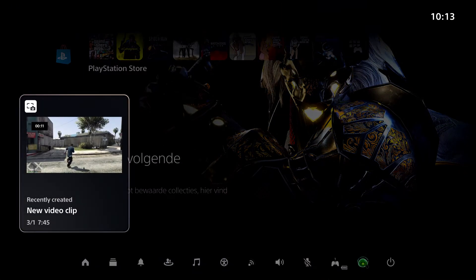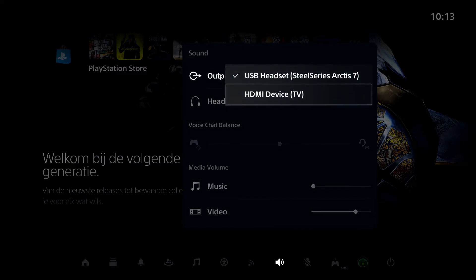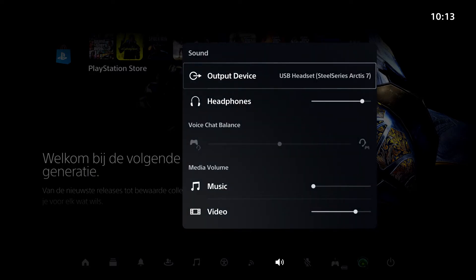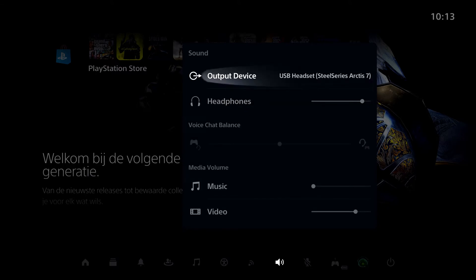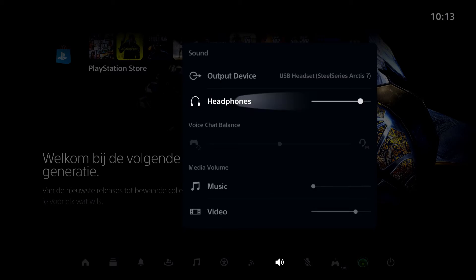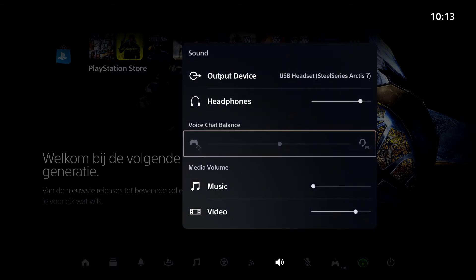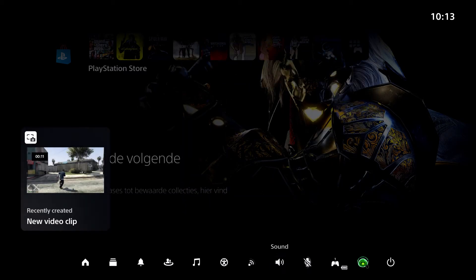Now let me show you Sounds. If you want to hear sounds from your output device you can set that here, or change it to your TV. For Headphones, you can control how much sound you want to hear from your headphones versus your TV. Music settings are mostly personal preferences.